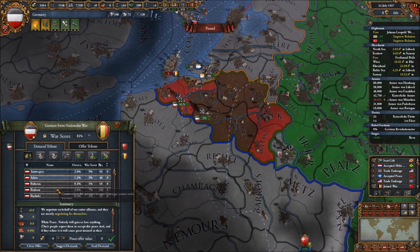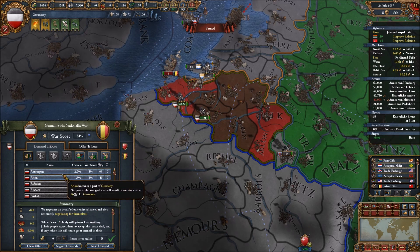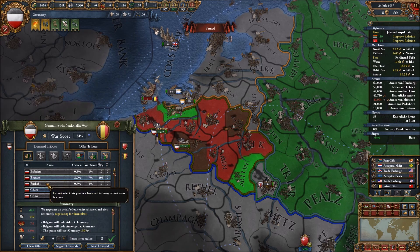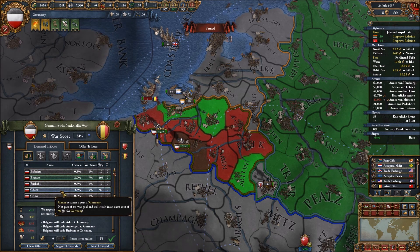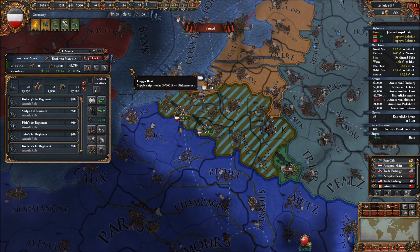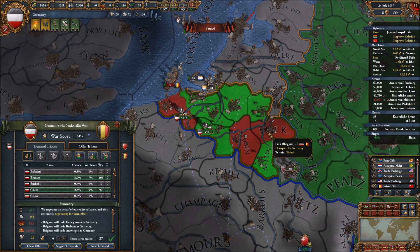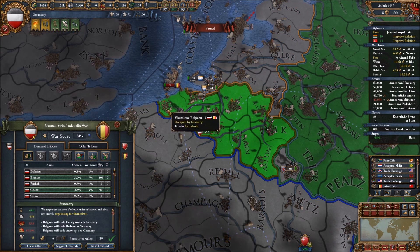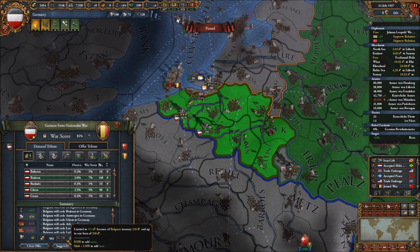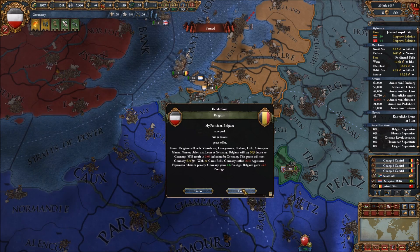We should be able to fully occupy or annex both nations at the end of the war. Switzerland offered a peace but no - not what they were offering. Belgium is running away - I don't think they have a good idea of how this war thing works. Let's separate peace Belgium and negotiate. We can take all of that for 39 - take all that money as well. Bingo! That was easy. We've already cut off the French from being able to take out the Netherlands, and look how little it costs to make cores - this is going to be a fun game.